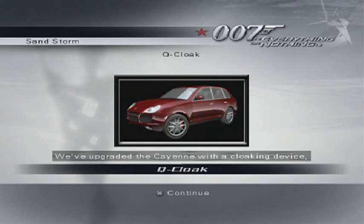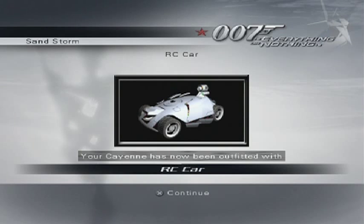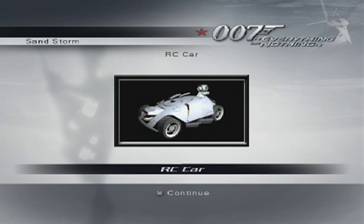We've upgraded the Cayenne with a cloaking device 007, which will make you temporarily invisible to your enemies. It has a limited battery life though, so use it sparingly. Anything that reminds me of Die Another Day - oh no. It's fine, we'll use it if we have to. Your Cayenne has now been outfitted with a remote control device - it can be deployed to scout ahead, and the onboard laser can be used to help you access hard to reach areas. This is basically the Q Spider for your car. It doesn't actually get used terribly much in the game, maybe a couple of times. But when we do use it, it's pretty fun, and I think we'll be using it in the next mission actually.